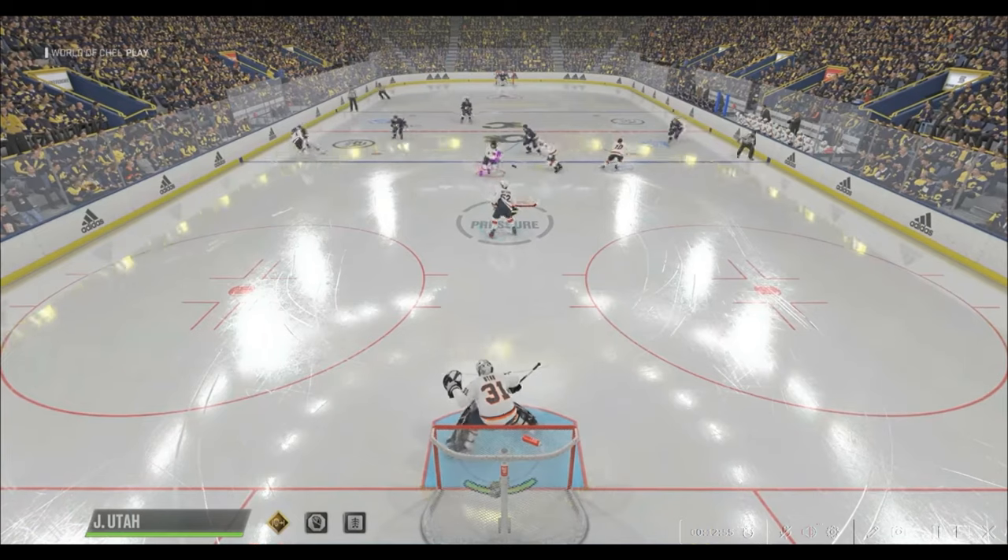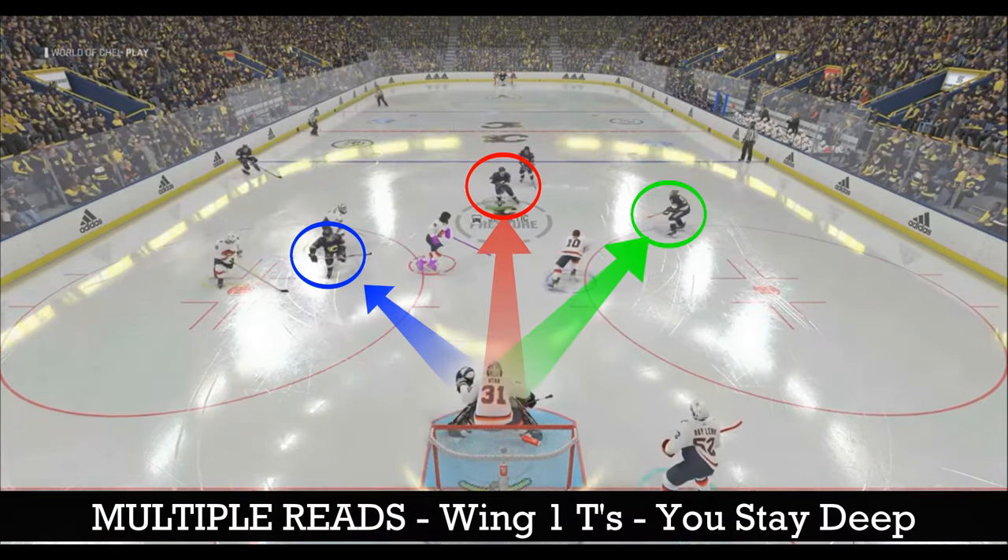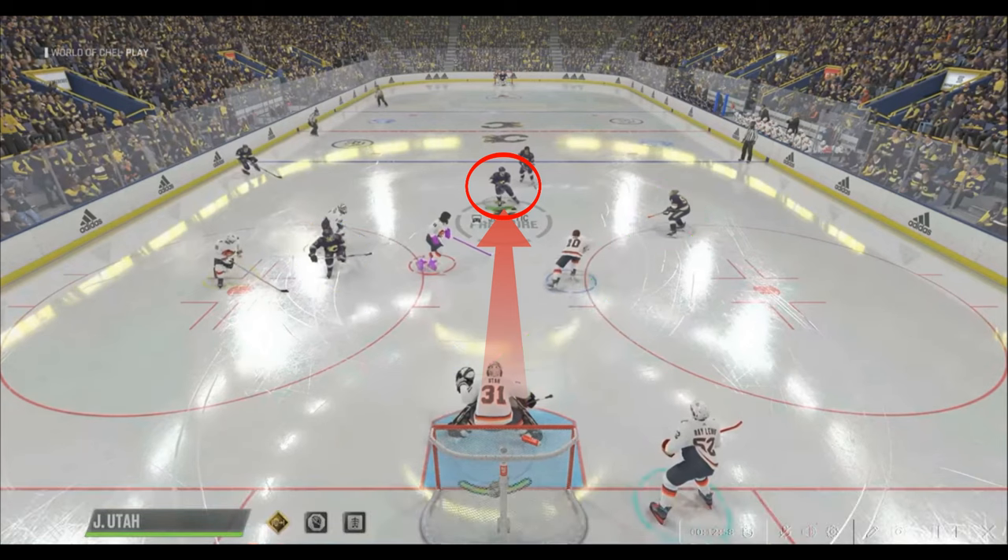Different scenario, but something you may come across often: as the puck carrier gets to the top of the slot, multiple immediate reads need to happen. Keep your head on the puck because that is the most important. You must stay deep though because of the options to the left and right of you. If you come out and challenge the shooter, they will pass it to either side and it will be an easy goal because you will have little time and too far to travel. You don't have to goal line sit and get sniped, but also don't come out to the top of your crease. Stay balanced, pay attention, and be ready to react.